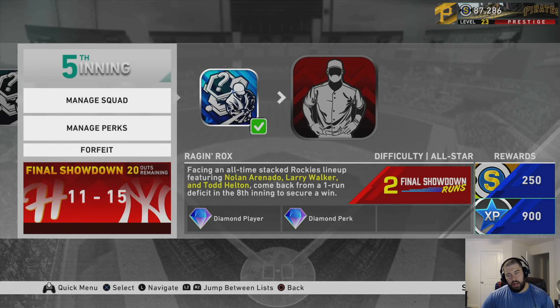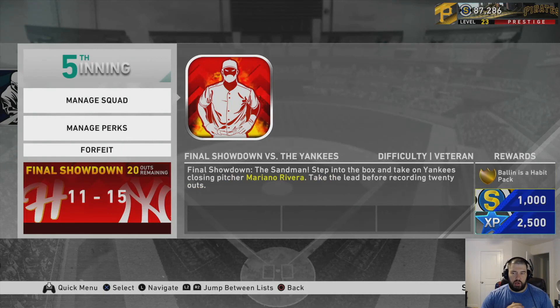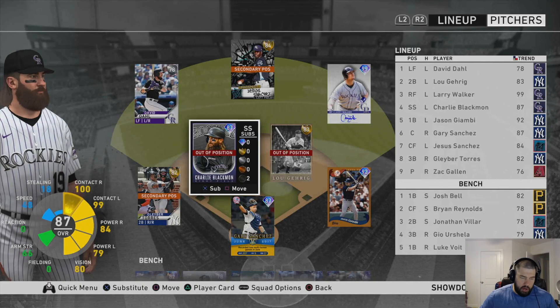Jonathan Villar blasted one over the fence for a three-run shot — put me up with a two-run lead to close it out. For that mission, you start with one of your middle relief pitchers. Then the final showdown versus the Yankees is on veteran — you have to face Mariano Rivera with 20 outs, just like any final showdown, based on how many final showdown runs you have to start: 11 to 15. So I only needed to score five runs off him. Let's show the squad and then some gameplay.